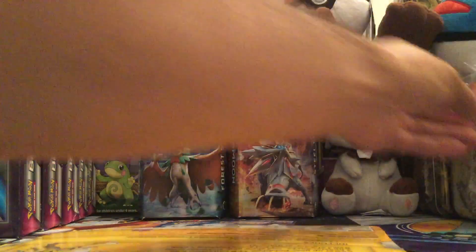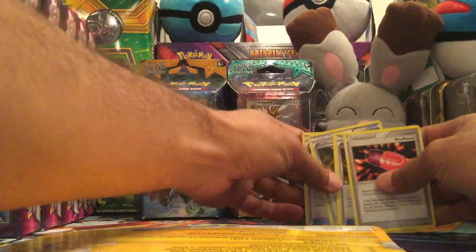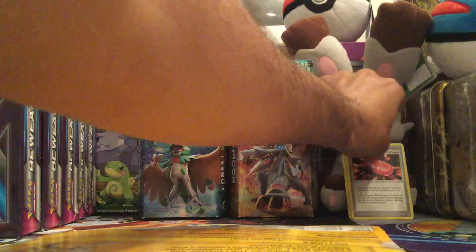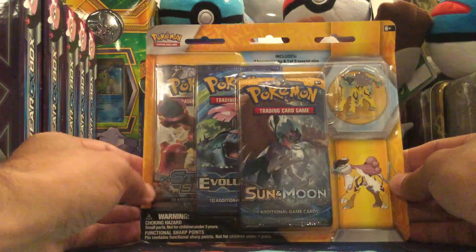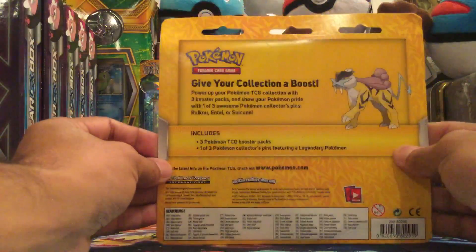I'm going to move my cards over to the side here. Alright, so the first one here is going to be Raikou. We do have a Sun and Moon pack, an Evolutions pack, and then a Steam Siege pack. And it does come with a Raikou pin.